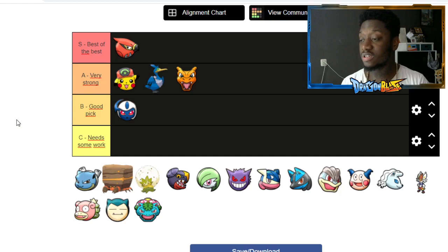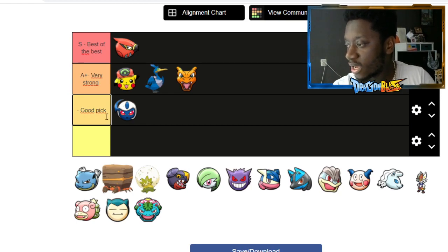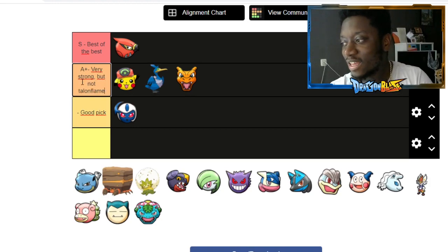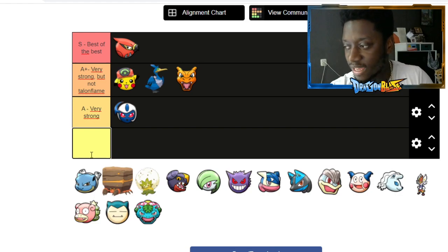Now we go to a character I didn't expect to be this strong — at some point I even wanted to put him in S. I'm actually going to make an A+ tier because there were just some Mons where I was so surprised. Very very strong, but not Talonflame. Then we also have normal A — 'very strong' — and B — 'good pick.'